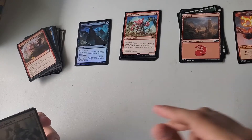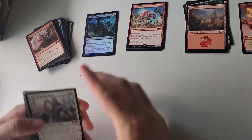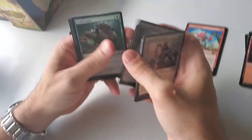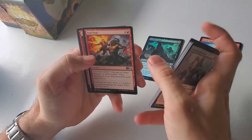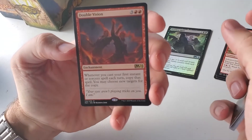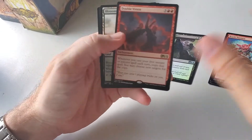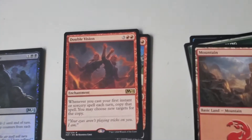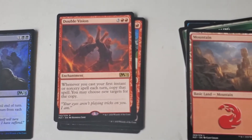So far no mythics, no planeswalkers, no dual lands, no foil rares — nothing good at all. I think the last fifteen sealed we've done, you've got all the mythics and all the dual lands. Double Vision — whenever you cast your first instant or sorcery spell each turn, copy that spell. I have some red rares I could play, I guess.